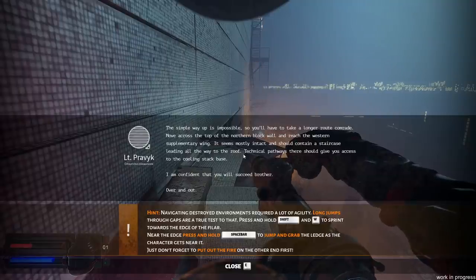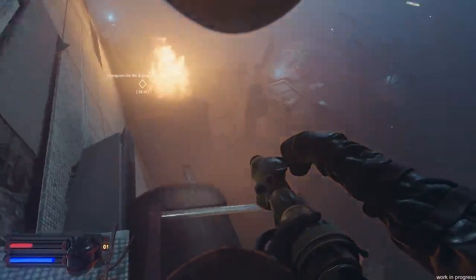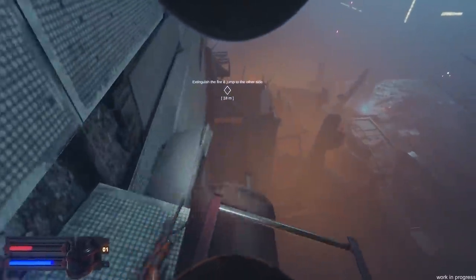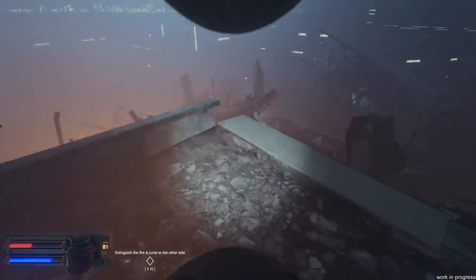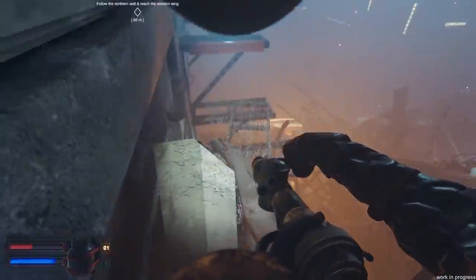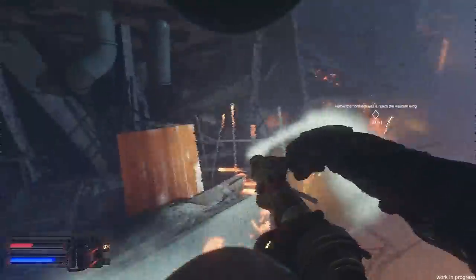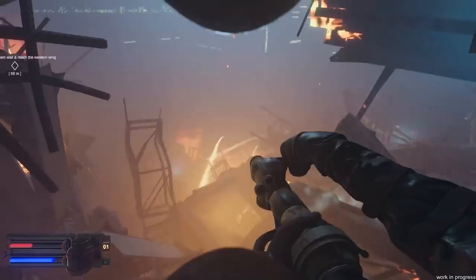We've got to extinguish fire and jump to the others. Am I jumping from here? I'm gonna die regardless of the fire. This is an insane jump — it was nice knowing you. Oh my god! This is insane. I thought we'd just be going in trying to save lives. I mean, I guess we're technically doing that, but I didn't expect it to be this insane to get inside. Let's climb that. Radiation, I think — I should probably get out of here. Actually, it's not damaging me, it's just a little staticky. When the vision goes staticky, you know things are probably affecting you.